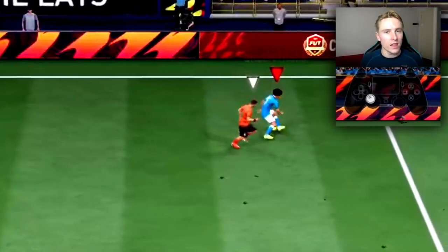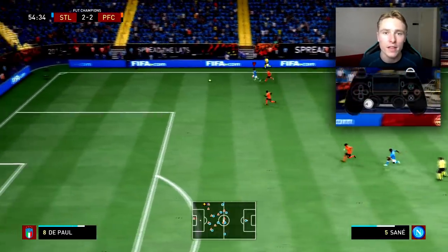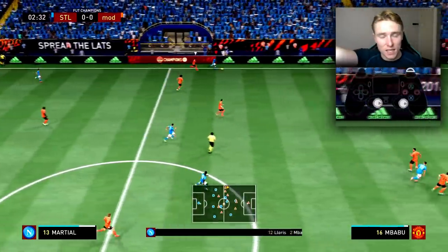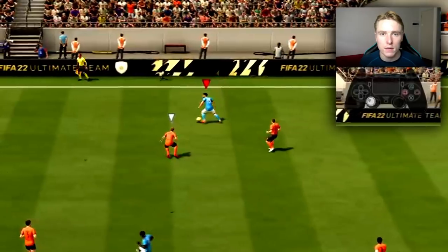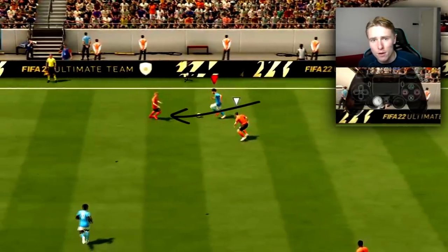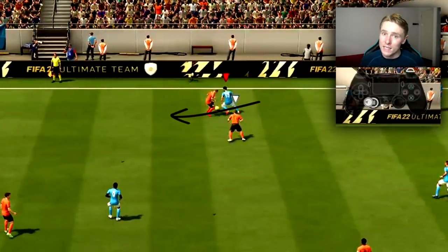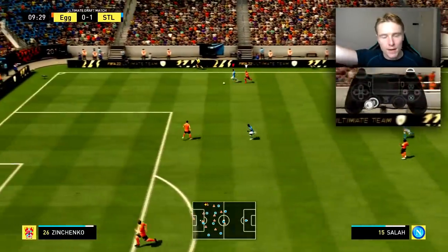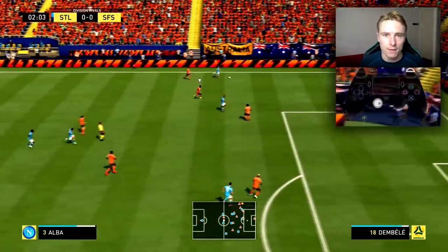Beating your opponent on the wing with left stick dribbling. It's very important you utilise the techniques taught to beat an opponent on the wing and leave him in the dust. You're zigzagging in and out — you can keep your back towards the opponent and do little tiny movements: left, right, left, right. Once the opponent is jockeying with you trying to read where you're going and he's committed too far to the left or right, burst off with the R2 button down the wing and continue running. This is a very good technique for burning the wing backs in FIFA 22.